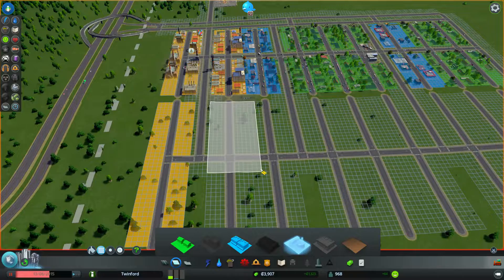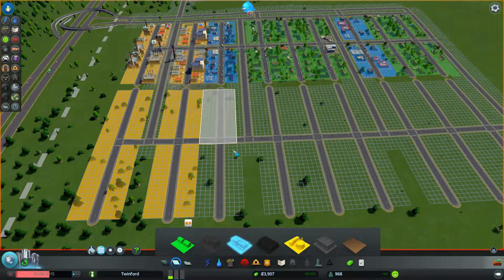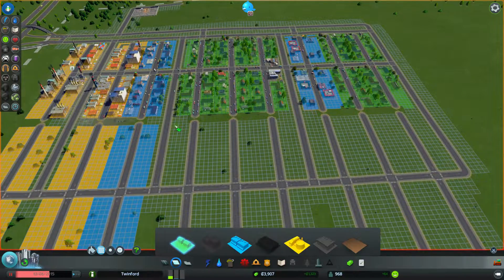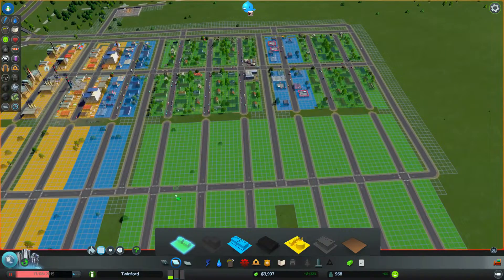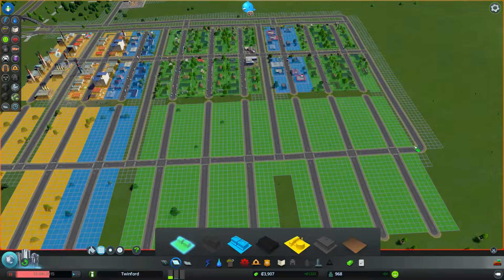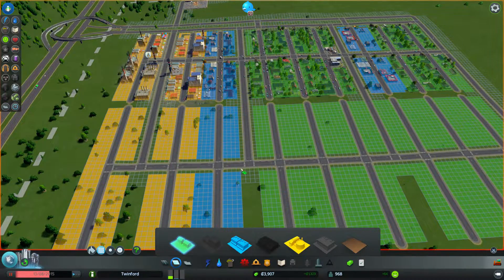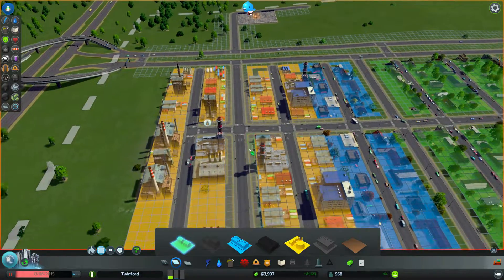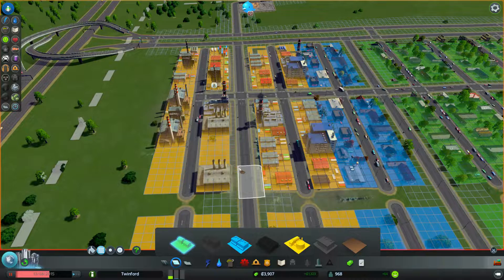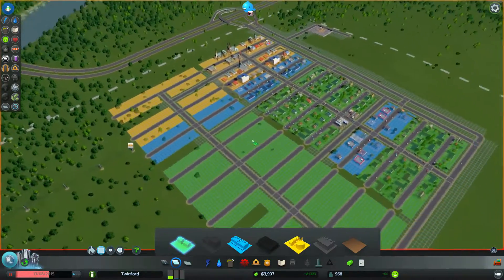We'll put commercial there and there. Then the industrial goes there, and loads of housing all along there. Good — then we remove that one tile all around the main road so they don't build on it and slow everything down. These ones here — good, they haven't built up to the main road. That's a whole new expansion — a lot of expansion.